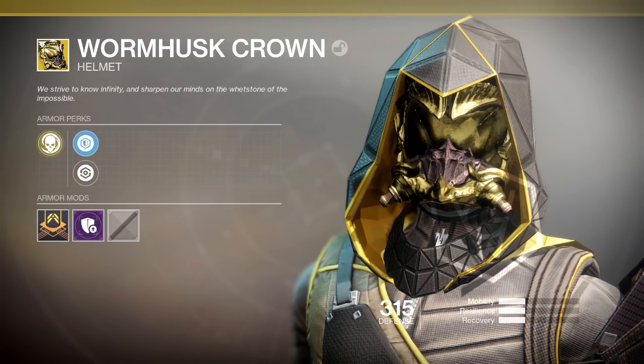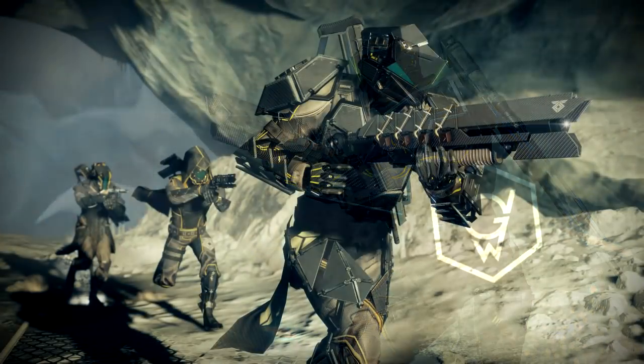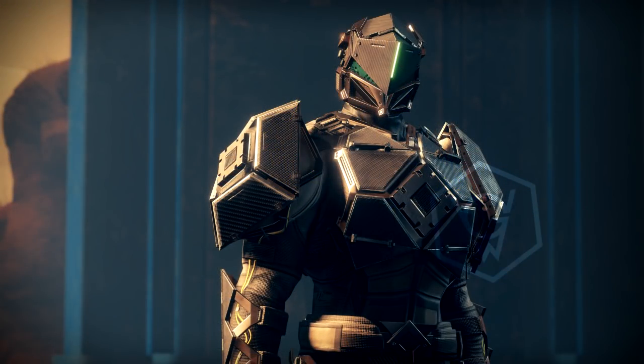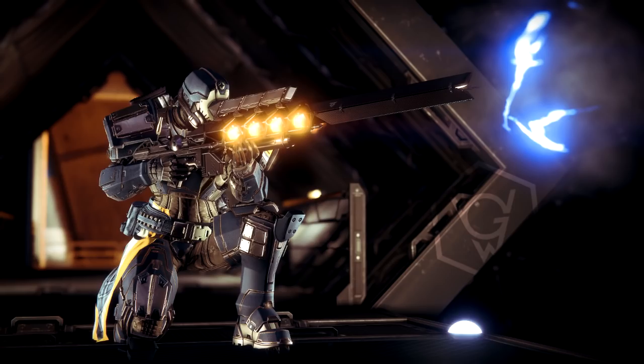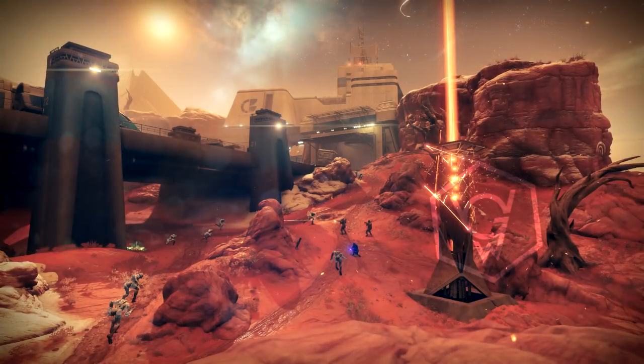Now we're going to take a look at some of the gear you're able to get — some legendary gear, maybe some exotics. The first picture looks insane, like you're wearing full Sleeper Simulant tech Rasputin gear, which is pretty cool. There are a few guardians running here and I really like the design of this gear. The Titan armor in particular looks so freaking cool. We've also got a snipe rifle that looks insane, and a rocket launcher with a Hunter — pretty much wrapping up the armor screenshots.